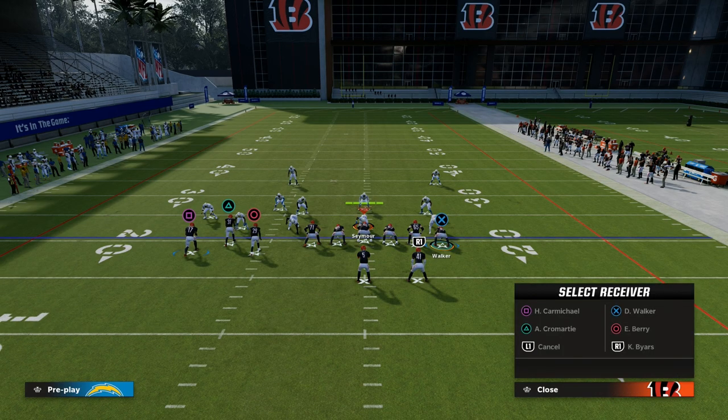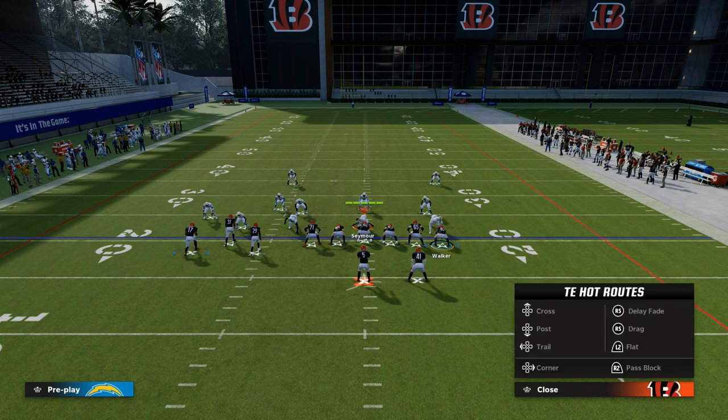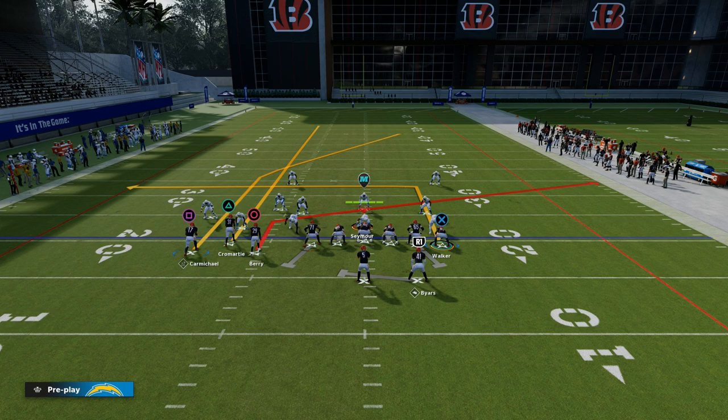We're going to slant route our inside bunch tight end or inside bunch receiver. With our tight end, I like to put him on a tight end apprentice post. If you don't have tight end apprentice or hot run master, you can put him on a smart-routed in route as well, but I like the post.